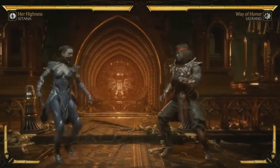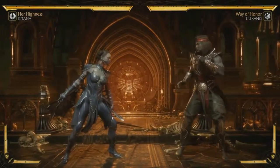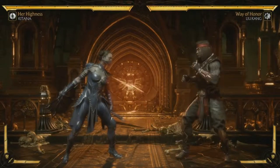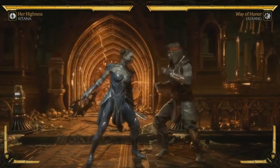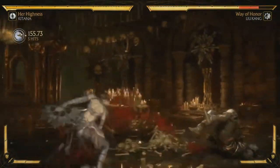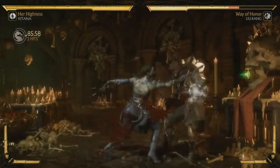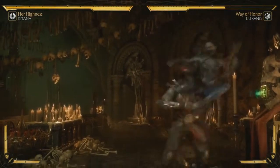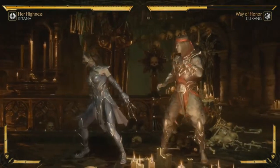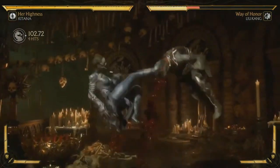We'll start with her normal attacks. One thing that's really interesting is she has a lot of really long, multi-hitting strings that you have to dial out really quickly. You can see here — this is her forward two. It's got a ton of range, but while these do good damage and have a lot of hits, you actually can't hit-confirm a lot of them because you have to dial them out. Because they are a lengthy dialing combo.